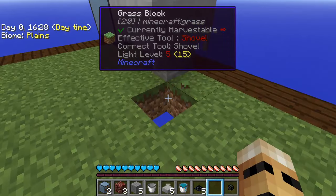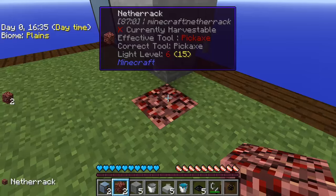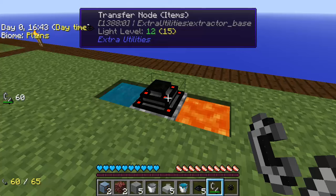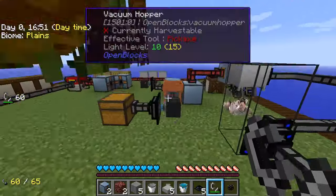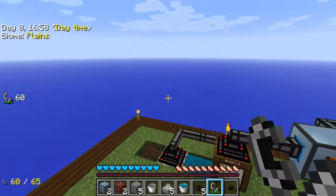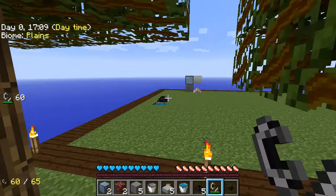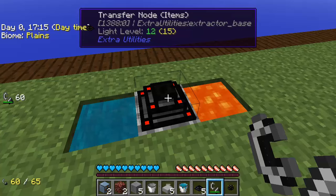What we're going to do first of all is heat this crucible. We're going to put some netherrack down and use my flint and steel just to set that on fire. We've got cobblestone here, but we do need the mining upgrade, which I don't have at the moment. Let's go and steal a mining upgrade from over here — some testing I've been doing. Let's grab this mining upgrade.